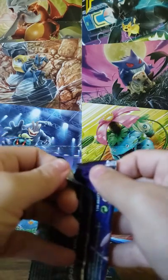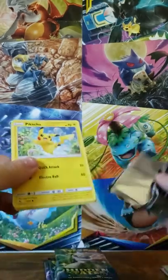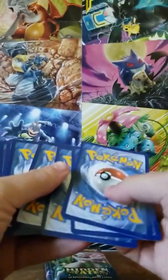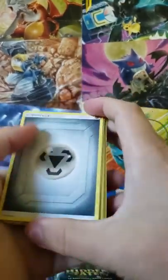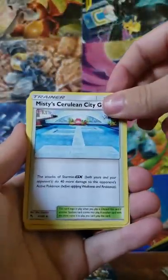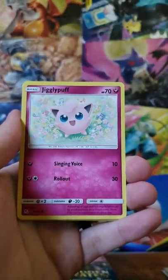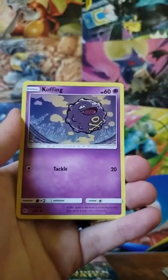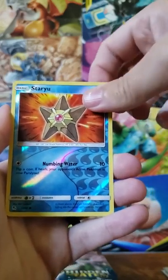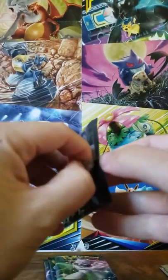Let me know what you think about these collection packs in the comments — it'd be interesting to hear your feedback or what you've pulled from these packs. Metal Energy, Koga's Trap, Misty's Cerulean City Gym, Lieutenant Surge's Strategy, Bubbles Pikachu, Jigglypuff, Ekans, Koffing, Cubone, another Reverse Staryu, and another Golem.